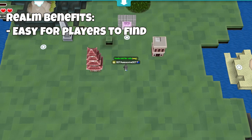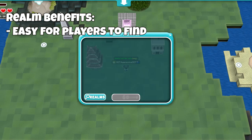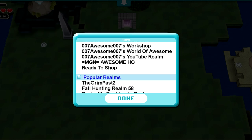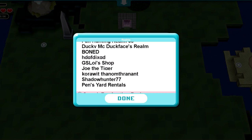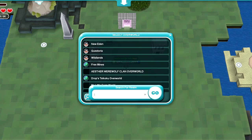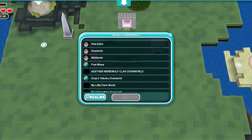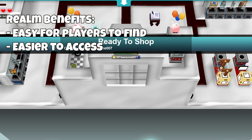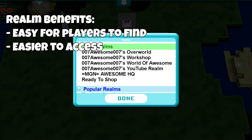Realms still make it easier for other players to find you. They can just search up your realm name and they're in your place immediately. They don't have to go through lots of doors or other areas of your build to reach your shop or your storage. And it also makes it a bit easier for you to get to your place as well, since it shows up in the search in the overworld.